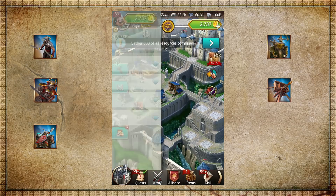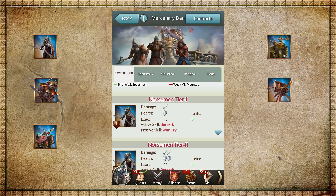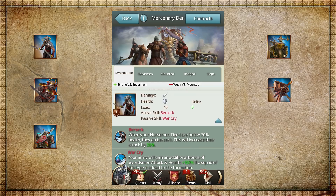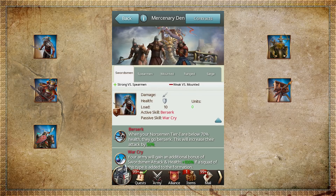Mercenaries come in five different types, and each one is specialized in the same way as your basic unit types. You can choose to hire Norsemen, Masters of the Sword, and gain advantage in battles with their active Berserk skill, which will increase attack by 50% if their health falls below 70%. They also have a passive skill: the War Cry.